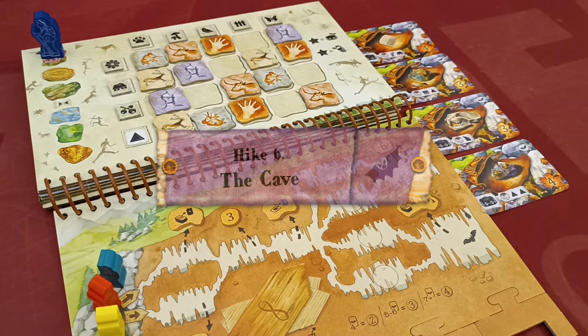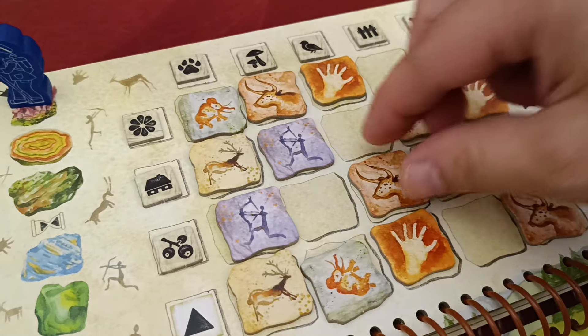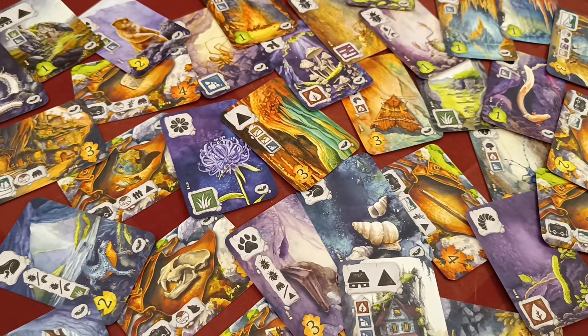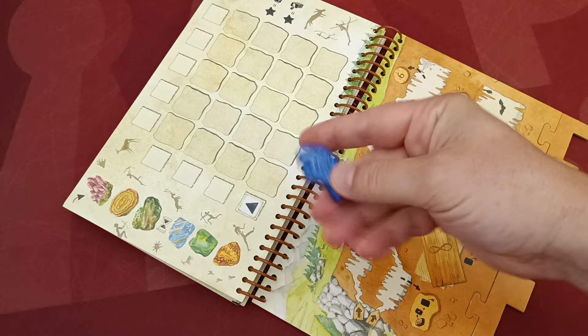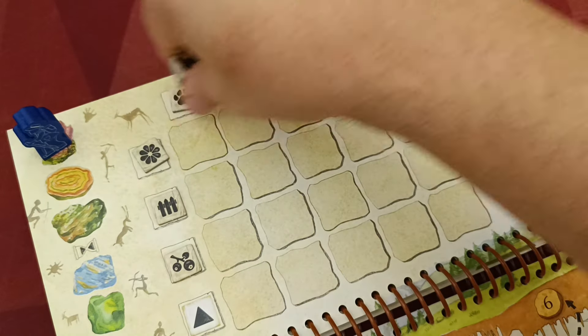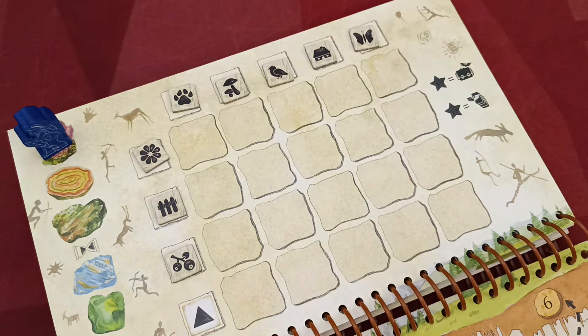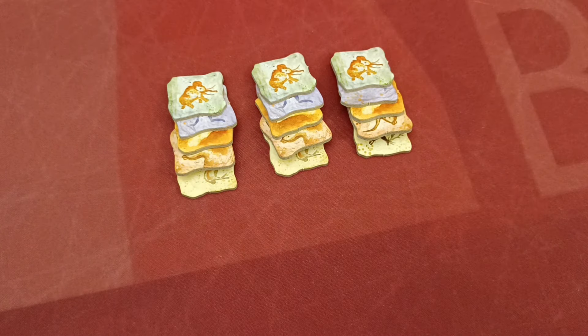Hike Six: The Cave. Players reach the cave entrance and continue underground, examining cave paintings and encountering strange plant and animal species. Open the book to the cave page, attach the appropriate notches, and place the round marker in the top mineral space of the round track. Shuffle all gold tokens from the base game and place eight of them in the designated spaces — return the rest to the box. Take the cave painting tokens, which depict five different designs, and create sets equal to the number of players.